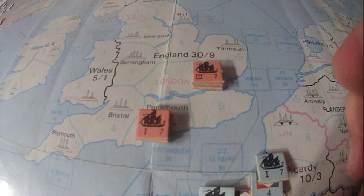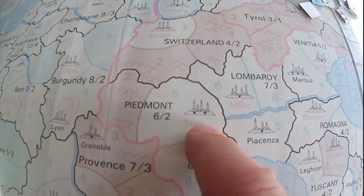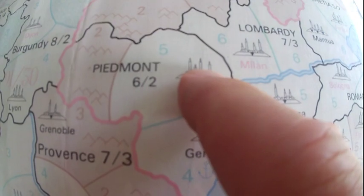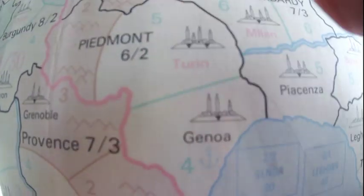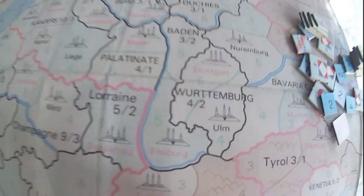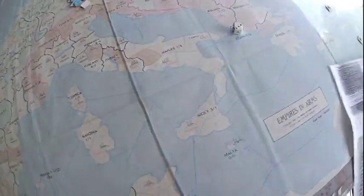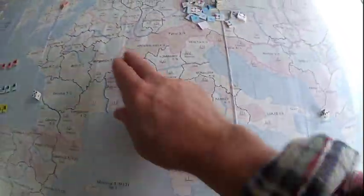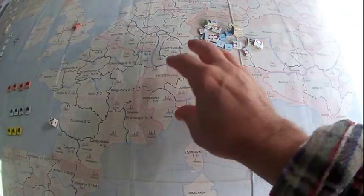Minor territories are outlined in little black areas with the capital marked in red. You take that city — the provincial capital — and you control the area, collecting its money and manpower. All minor territories have that. Austria wants them, Prussia wants them — the majority are right here between the French, Prussians, and Austrians. That's why they're usually enemies, fighting over these territories, or they come to some agreement to divide them up properly.